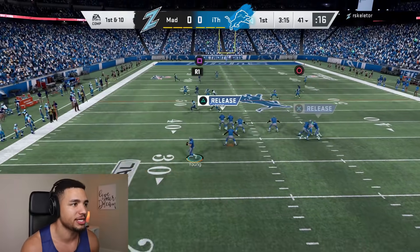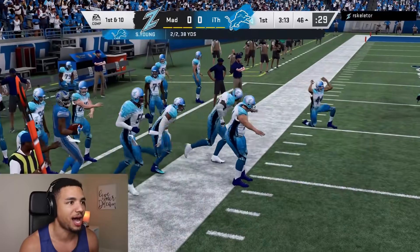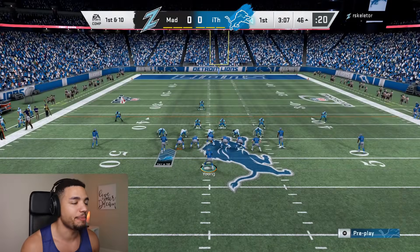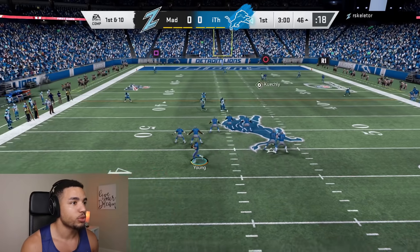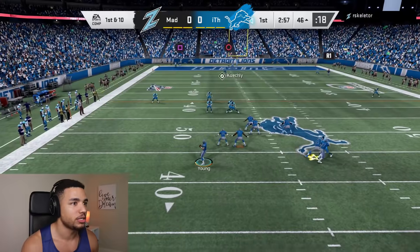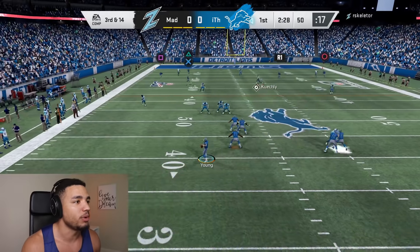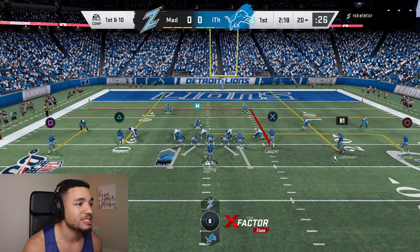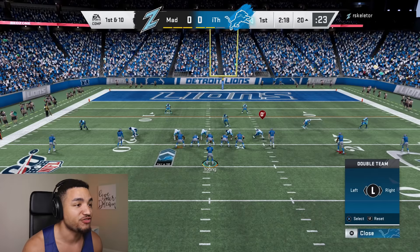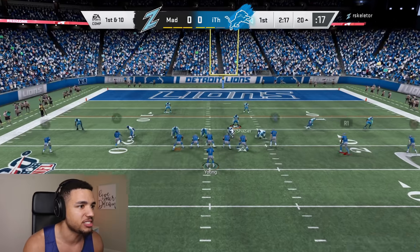He's QB spying for some reason — we're not running with the quarterback, so there's no reason for him to QB spy. I really appreciate it though. He's still QB spying. Calvin, turn around and start running back this way. There you go, good man Calvin. Possession, first down. Calvin Johnson to the right side — Casper may take some of the heat away. His guy's facing the wrong way.